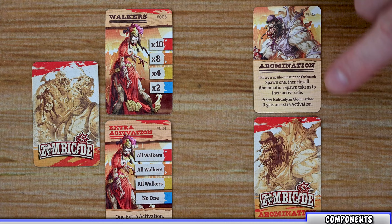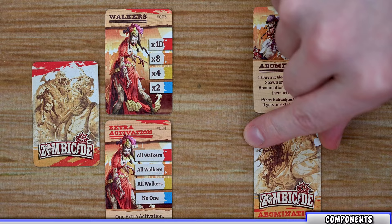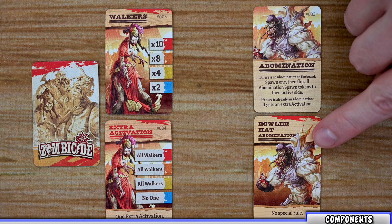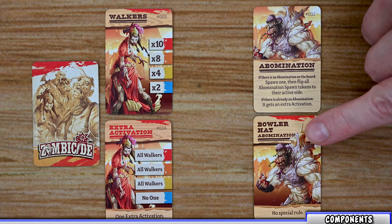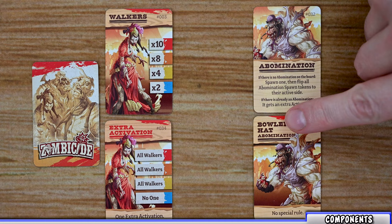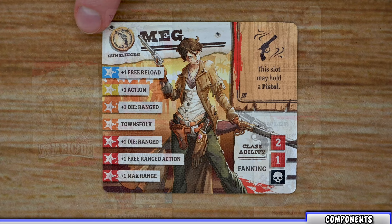You also have a separate abomination deck. In the core game there's only one abomination card — the standard basic abomination — but expansions and add-ons will add additional abomination cards that you shuffle and draw when spawning a new abomination. Each card lists the name of that abomination at the top and any special rules at the bottom.